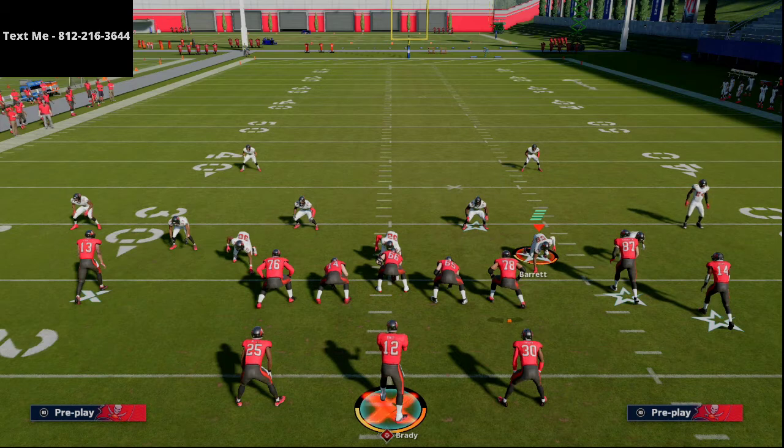We go through step by step how to run this offense, apply the principles, and truly take your offense to the next level in Madden 21. If you're looking to pick up the guide, just shoot me a text and I'll let you know when it's released. If you want to join my text message membership, it's completely free — just text me at 812-216-3644. You'll get playlists covering Big Nickel Over G run and pass defense (over an hour and 45 minutes), Gun Bunch full guide (over an hour), Gun Cluster, and the Minnesota Vikings playbook.